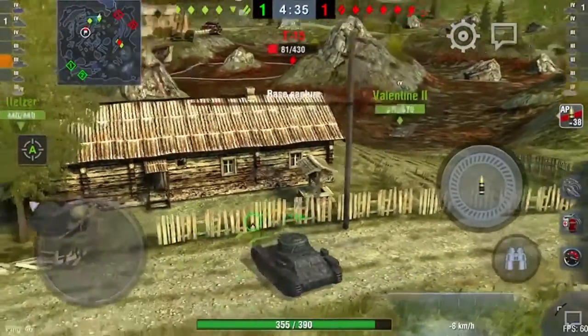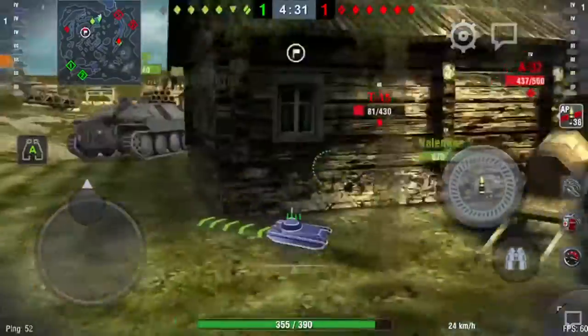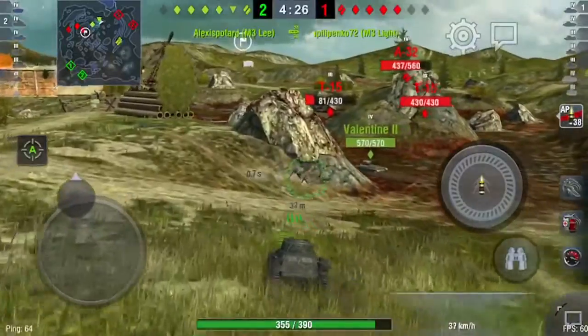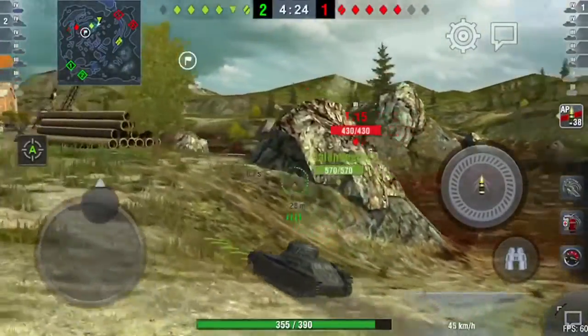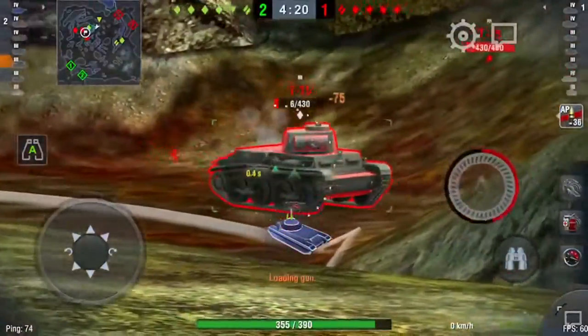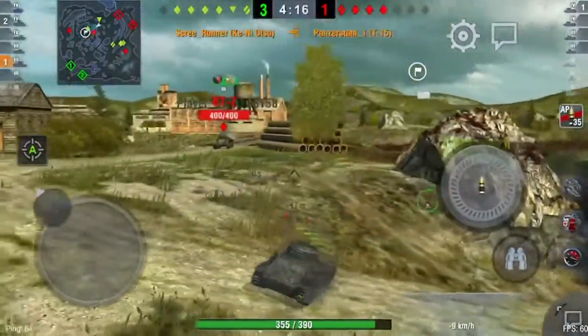That T15 is pushed quite far forward, so what I'll do is try and get around here. I can stay up high here because I've got such good gun depression. I can just go up here, spot him, and boom - he's out of there. Unload three of the clip really quickly.